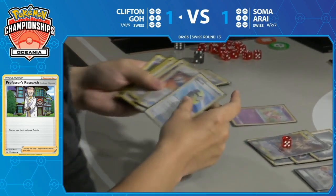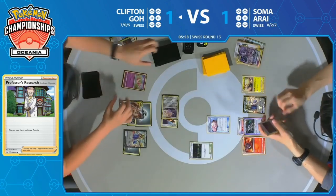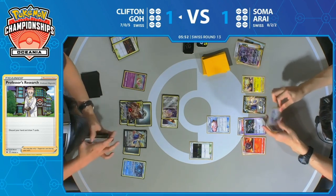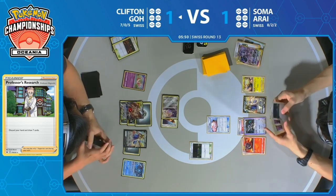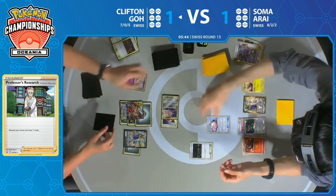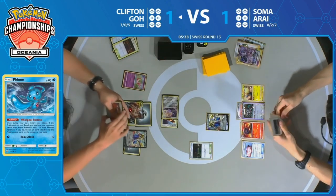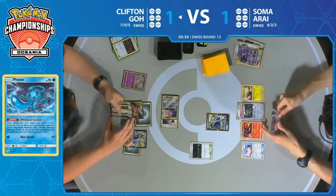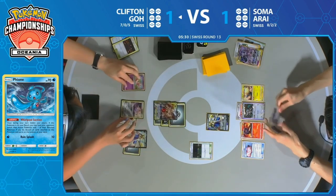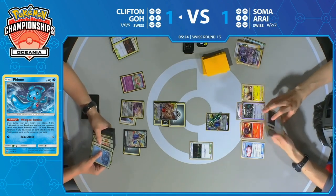Clifton playing so many Switches allows him to play them aggressively. He doesn't need to hold on if he can establish dominance by finding the right sequence of cards. Clifton now finds that Fione — a big find here. Who needs Custom Catchers when you have Fione? Every Pokémon on Soma's bench is relevant. He's going to be forced to give up the Zacian, since giving up either Magcargo, Oranguru, or Mareep feels much worse. This is going to mean a three-prize turn for Clifton, and now Soma really wants a Reset Stamp to slow the game down.